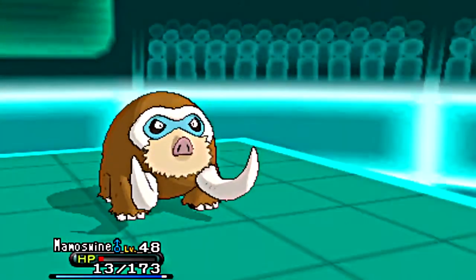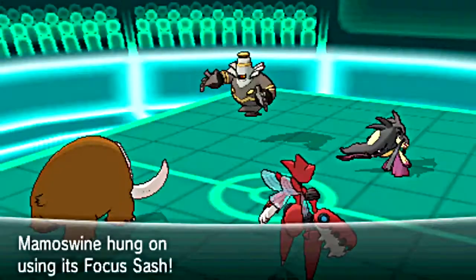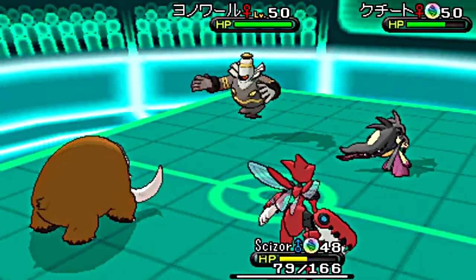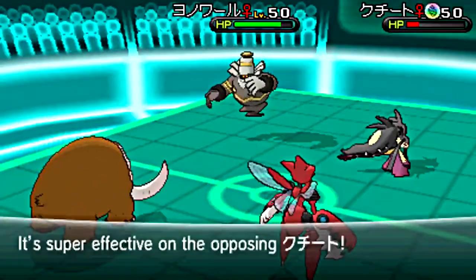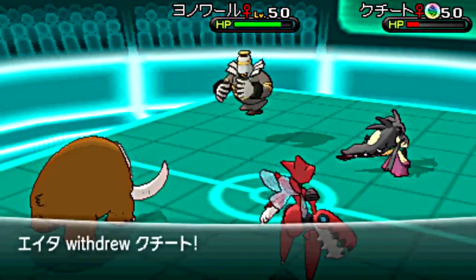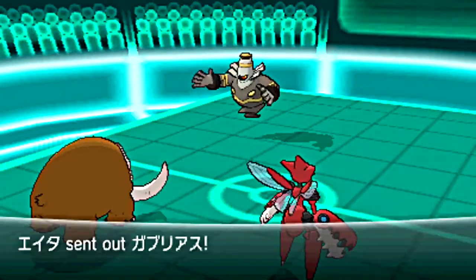Dusknoir uses Will-O-Wisp to try and cripple my attack, and Iron Head almost knocks out my Mamoswine, but I use Focus Sash. Earthquake is there — I know it hits my Scizor hard, but I'm really wanting to get that Mega Mawile out. Luckily it does a lot of damage, and if that Intimidate wouldn't have been there, it would have probably taken out the Mawile.